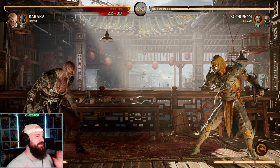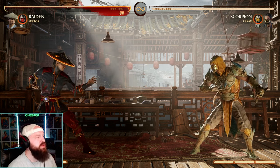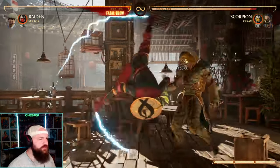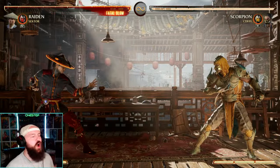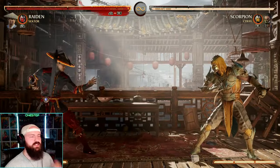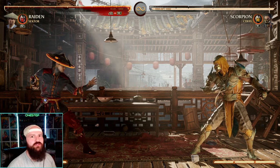As a Raiden main since MK9, I'll tell you that Raiden is actually pretty simple to understand from the get-go in Mortal Kombat 1. We don't have a crazy amount of combo strings — just a few you're going to use the most. For example: 4-2-2, 4-4-3-4, 3-4-1-2, and 2-4-2 — that's going to be the majority of your combo sets. Along with specials like down-forward two, down-back three, a projectile, a teleport (down-up), and your back-forward three fly move. No major gimmicks — the game plan is just to get in your opponent's face and electrify them.